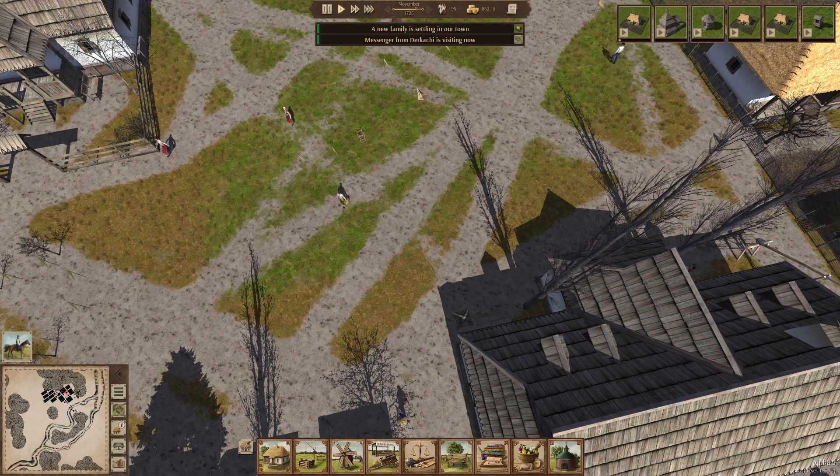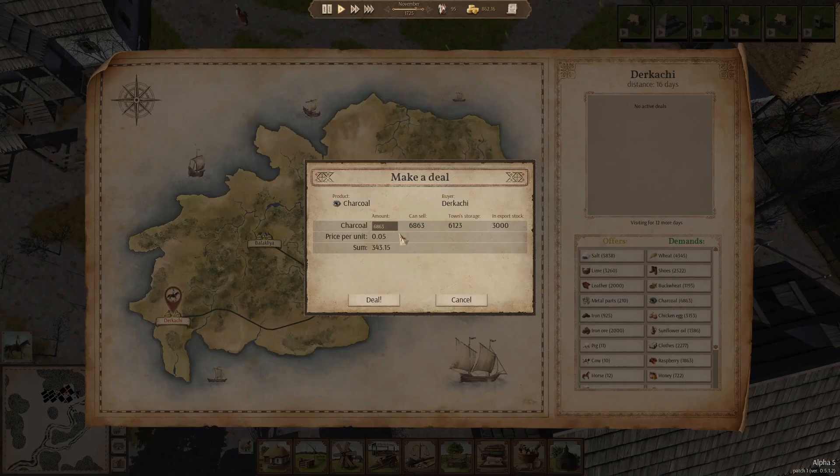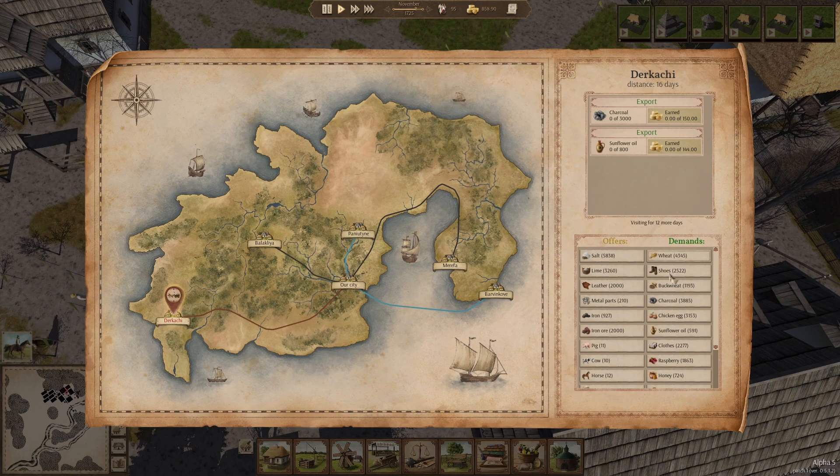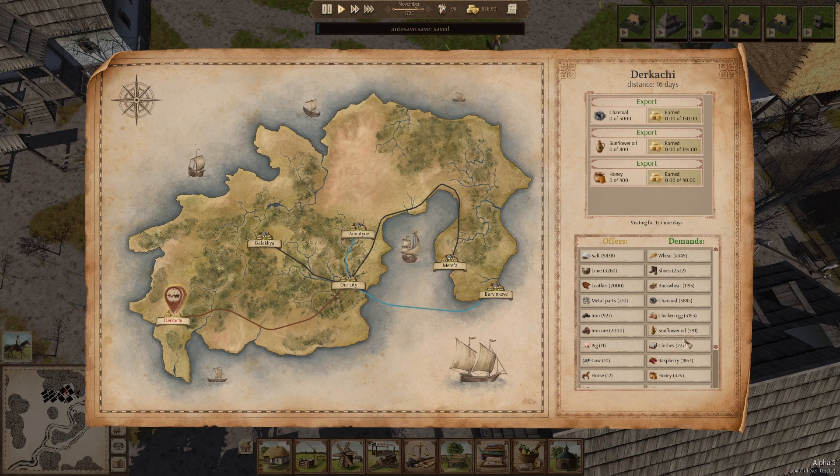We've got another messenger from the Rukachi, which is great — that's good money for us. Another 3,000 charcoal, thank you very much. We're going to sell the sunflower oil as well this time — we've got 800 in stock so let's go with 400 in the export stock. I've got enough other food, so I'm going to go ahead and sell the honey as well. That's a very good income — almost 340 coin, very much needed.